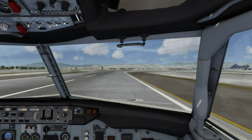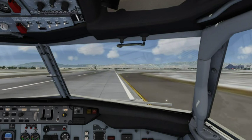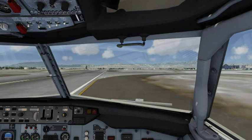Delta 980, wind 240 at 8 on Niner, runway 25 Right, cleared for takeoff. Clear for takeoff, 25 Right, Delta 980.